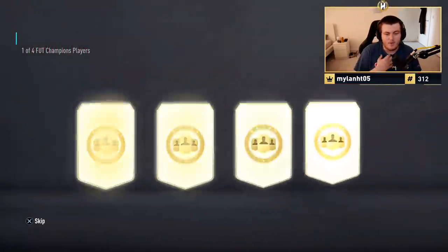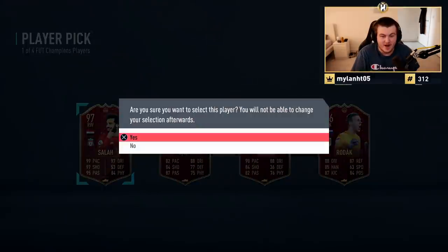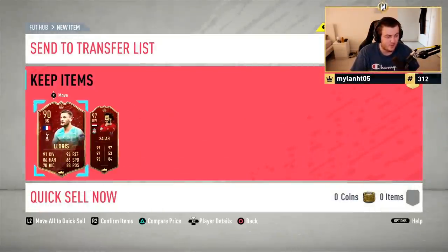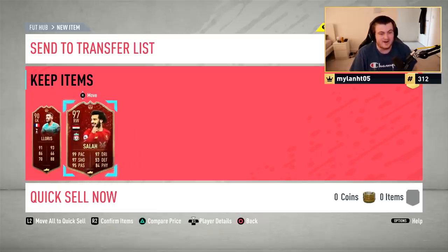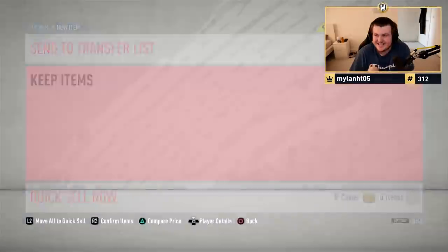Second player pick now — what are we getting in this one? Oh my word! Team of the Season seller! No way! Oh my word! Well then, I'll take it. Thank you very much, I will happily take that. That's incredible. From Gold 2, we've absolutely smashed that out of the park. I'm over the moon with that. This is a card I really want to try. Let's go! That's sick!